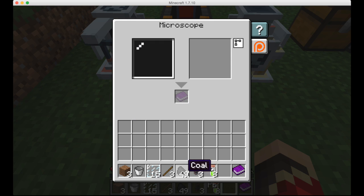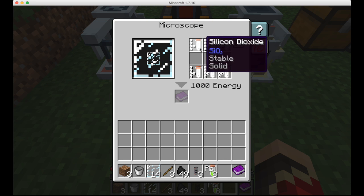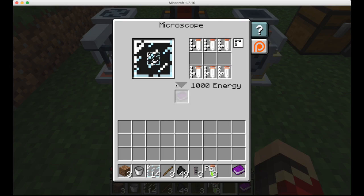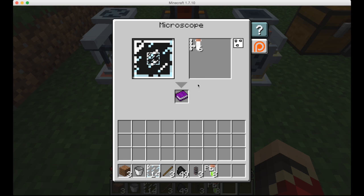Now I'll show you what to actually do. Let's say we want to do something with glass — put it in the microscope. Right now it is set to the chemical synthesis machine, showing you how to create this using chemicals. So if you put 6 silicon dioxide in this arrangement in the chemical synthesizer, it will make a glass pane. Put your chemistry journal in there and it will automatically save this recipe. If you click on the chemical synthesis, it will switch to the decomposer — so if you put this in the decomposer, it will give you 6 silicon dioxide.